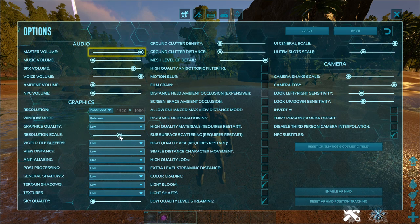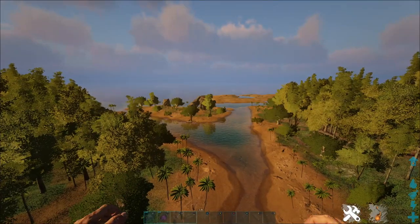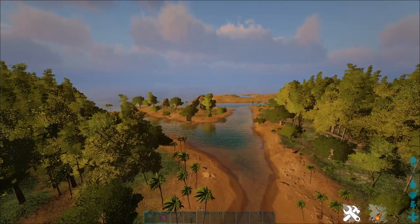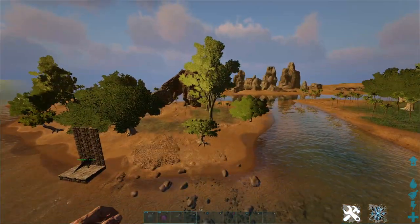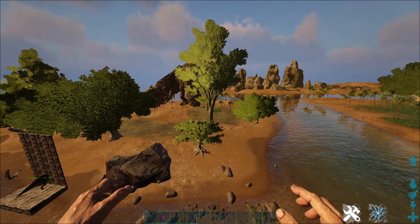Resolution scale should be set all the way to the right, which is maxed. The next setting to change is view distance. Some players like to leave this low, as it lets you see players from far off but not rocks and so on. Personally, I do not like this on low, as if I am shooting, I would like to know when the enemy is behind a rock. But if you're chasing them on a dino, putting this on low can help. If this is low, bases will still render in at max distance, so you don't have to worry about that.